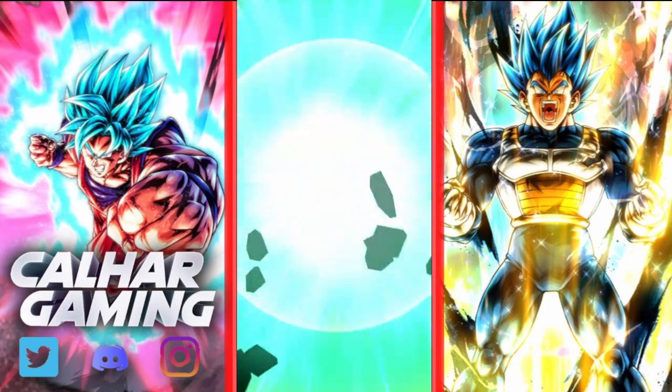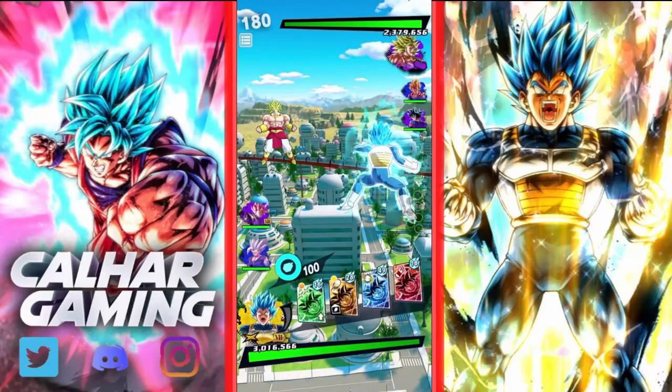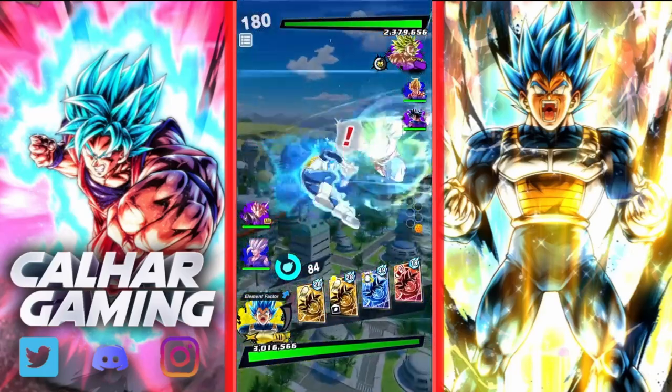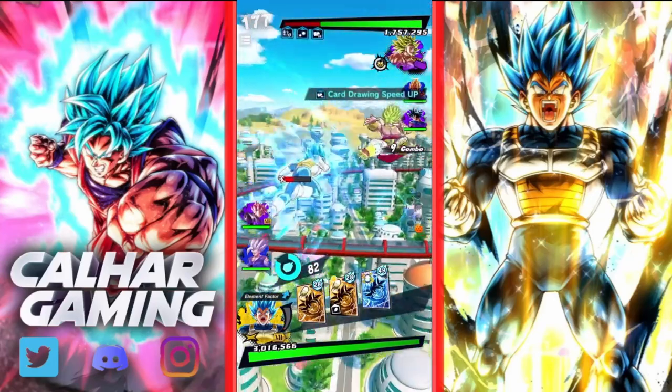Starting off against a Saiyan team and we've got an Ultra Broly that we're going up against as well, so we've got to watch out for that cover change. Definitely using this green card straight away — he's going for something. Nice, got him on the sidestep there.